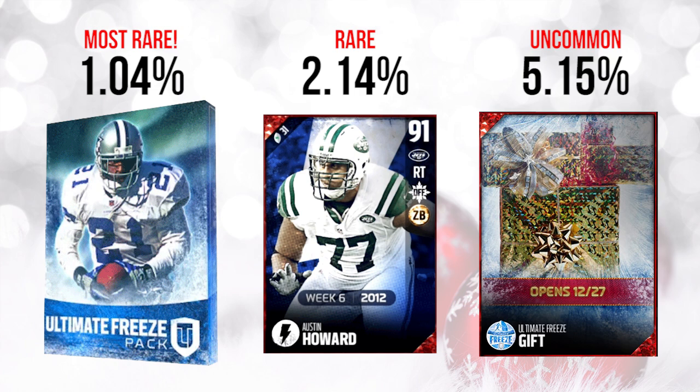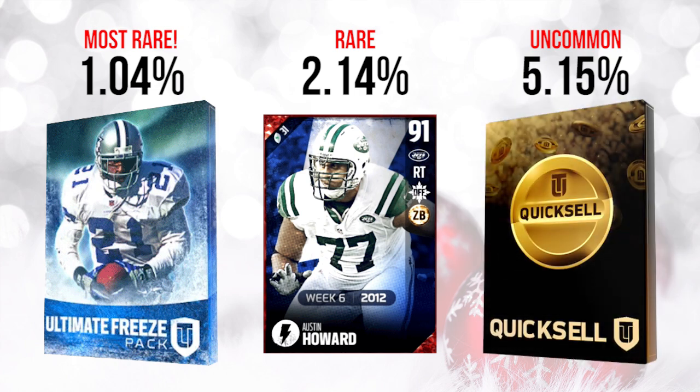The last gift, the one with the flashy wrapping paper, ended up being kind of what we expected — a quick sell. Just like the first one, it's basically a lottery ticket. A lot of these are only 1,000 to 5,000 coins, but I have seen people pulling over 100,000 coins from this pack. For a gift you could get somewhat easily, I actually think this is a decent reward.